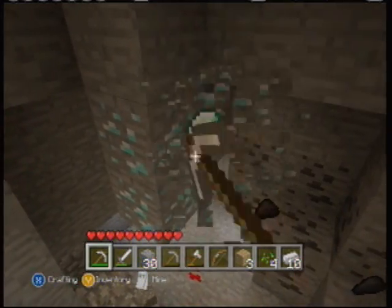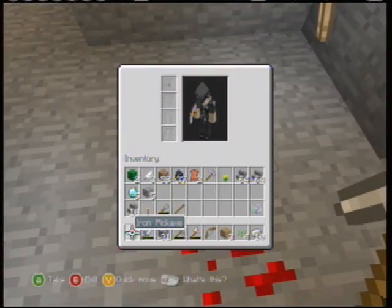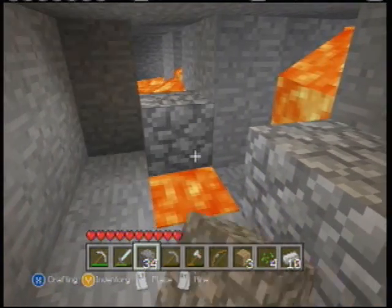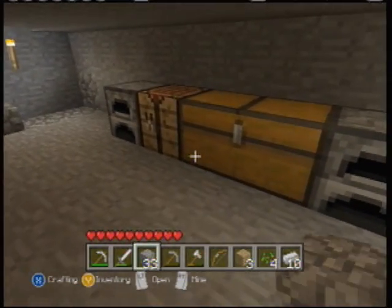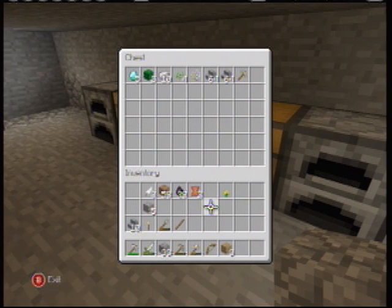I got another iron pickaxe for you. Okay so we got five diamonds. Are you down? Put them in the chest before you die! I'm over here trying to block the lava — I'm gonna die. Okay, here's our chest. Just put what I don't need — iron seeds, and that pickaxe is for you.